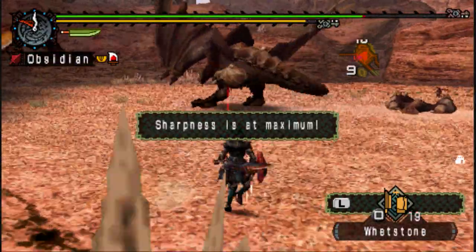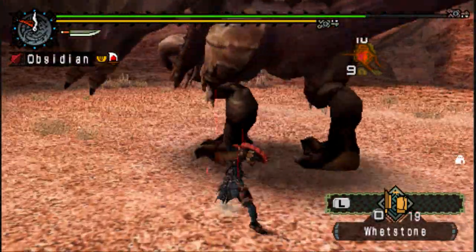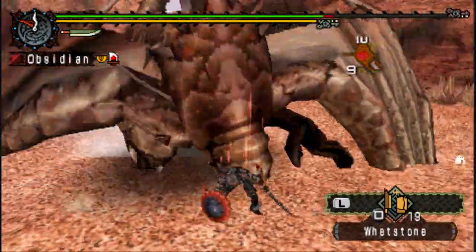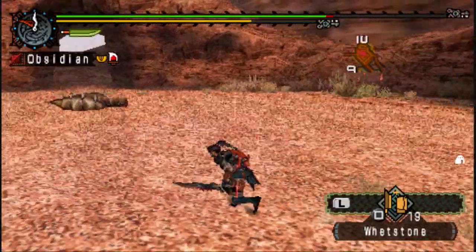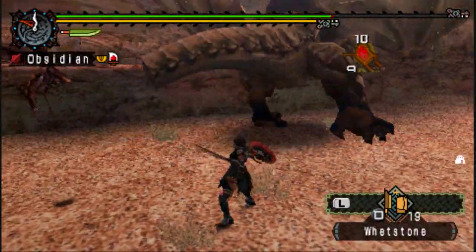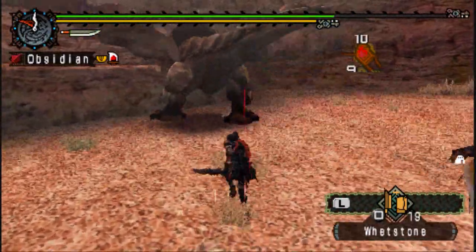You'll notice that what I'm doing when it burrows under is I sit still for a second and then run away. That's because if you do that, Diablos will actually lock onto your position, and then if you know exactly where it's going to come up, that gives you the opportunity to get in position and aim for some tail hits as it's surfacing.